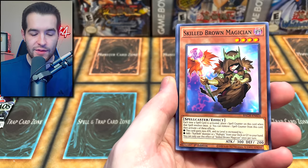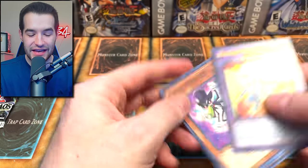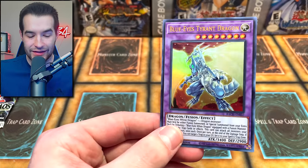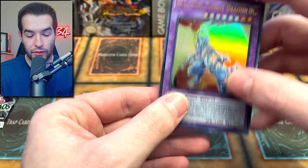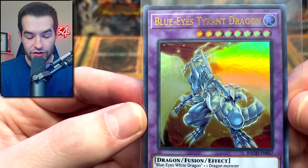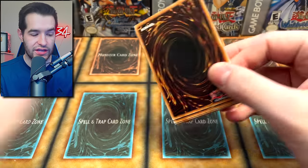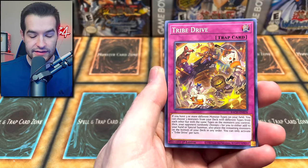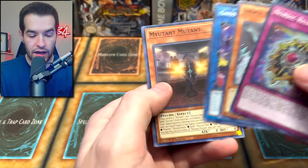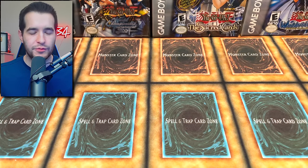We got Blue Eyes Tyrant Dragon — let's go! We got some Blue Eyes support, the ultra rare version — very cool, the Tyrant Dragon card looks great. Final pack — I don't know if this will have anything but we'll find out. The Dark Magician could still be here since it doesn't have to be in a foil pack. Nothing in the last pack. Box number one was pretty good — let's see if we can top it with box number two.